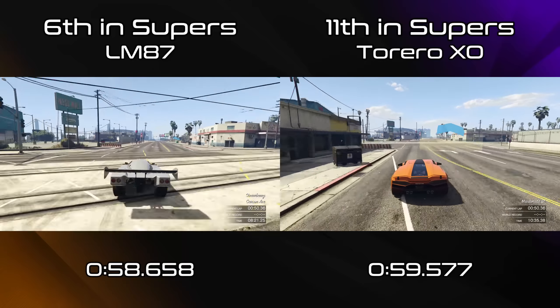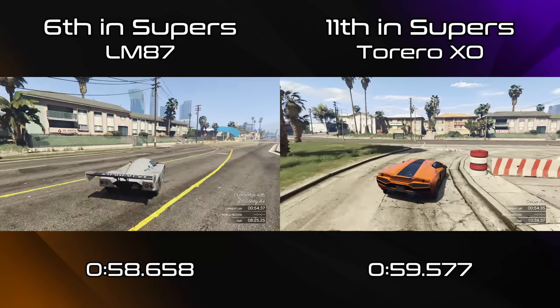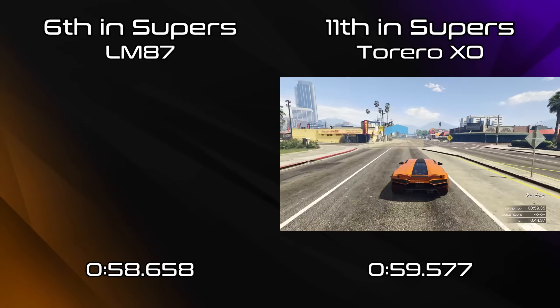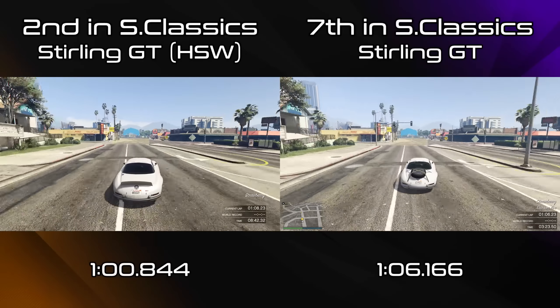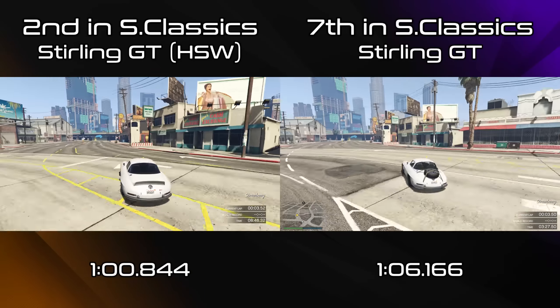Two very quick supercars added to the list. The HSW cars obviously ruin it at the very, very top level — otherwise the LM87 would be right in the top tier with the Krieger and the Emerus. But that's now the second tier of supercars. Some really nice cars in this first batch, and I'm kind of looking forward to the drip feed. Obviously if you want to see what all the vehicles are that are coming from this DLC, including all those that are unreleased, I've already done a video about that — I'll leave that link down below as well. Some really interesting cars still to come, and it'll be interesting to see how they do for lap time.